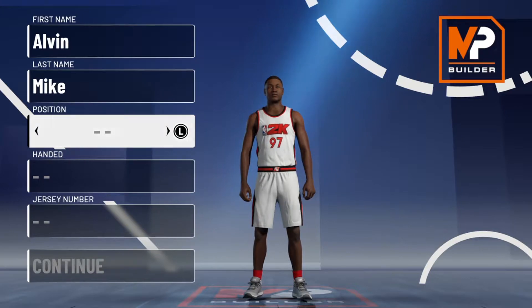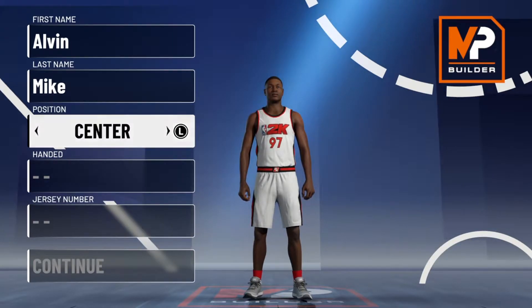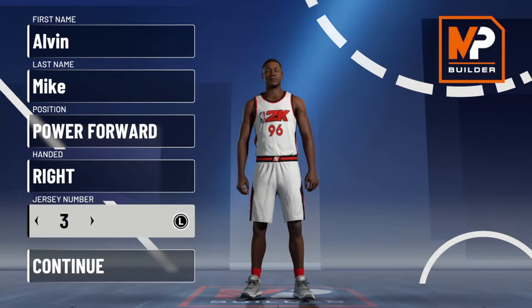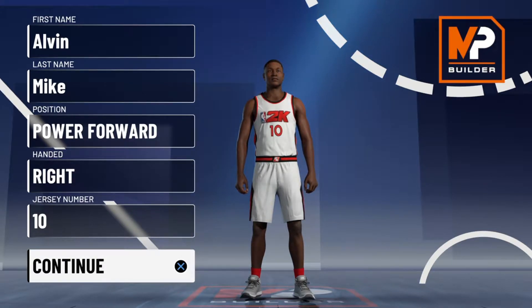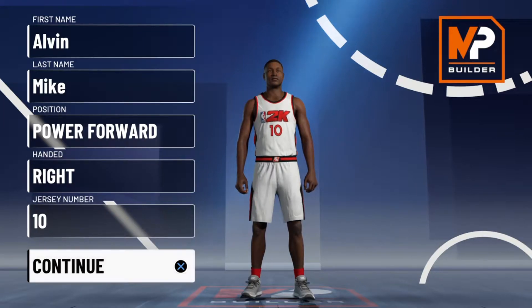Now obviously I only got one more power forward build to make after this because TK is going to jack this one from me. But what we got is this: it's a power forward, going right-handed, jersey number 10. This is meant to be a Giannis Antetokounmpo type build — not literally Giannis, but meant to be like it. My name is Alvin MB10 aka AMR10. I forgot to do my intro because I literally just hopped out of my player game with this build.